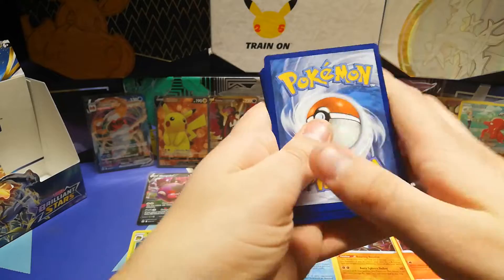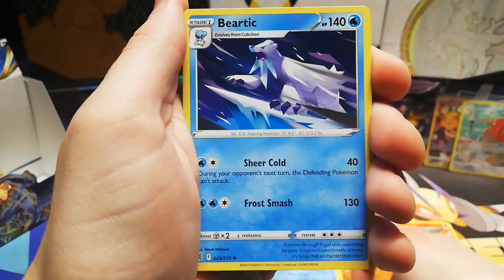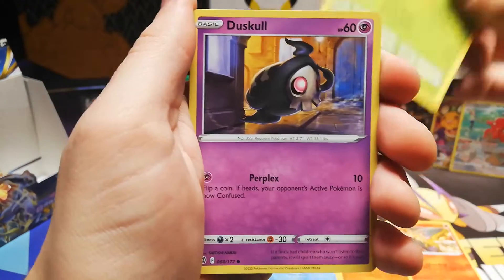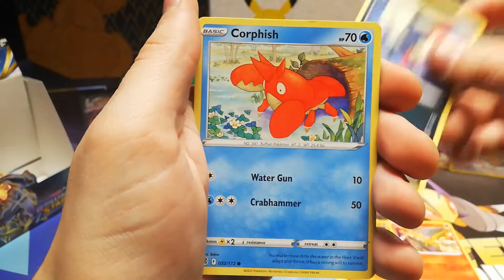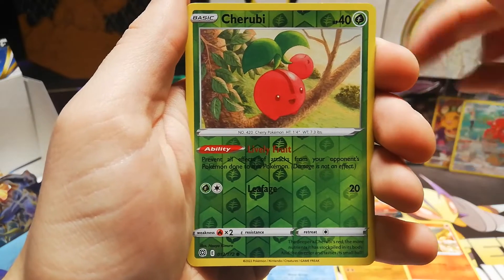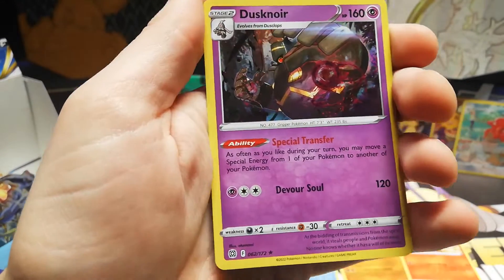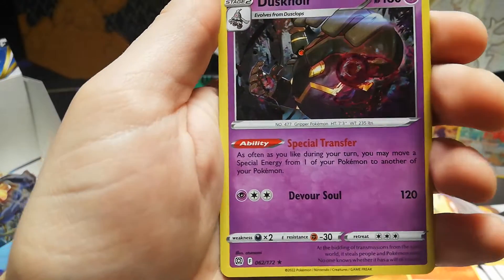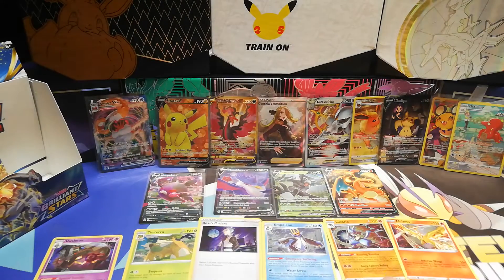Second to last pack. I always like to try and end this video on something hype rather than just having a rare — it's always good to end the video on something cool. There is the Fighting Energy to give us a fighting chance. Beretic, fracture, Haxorus, Tropius, Duskull, Furret, Sneasel, Pawfish, Magmar — there we have the reverse into a Dusknoir. That's still a very, very cool art with those shadow balls in his hands.